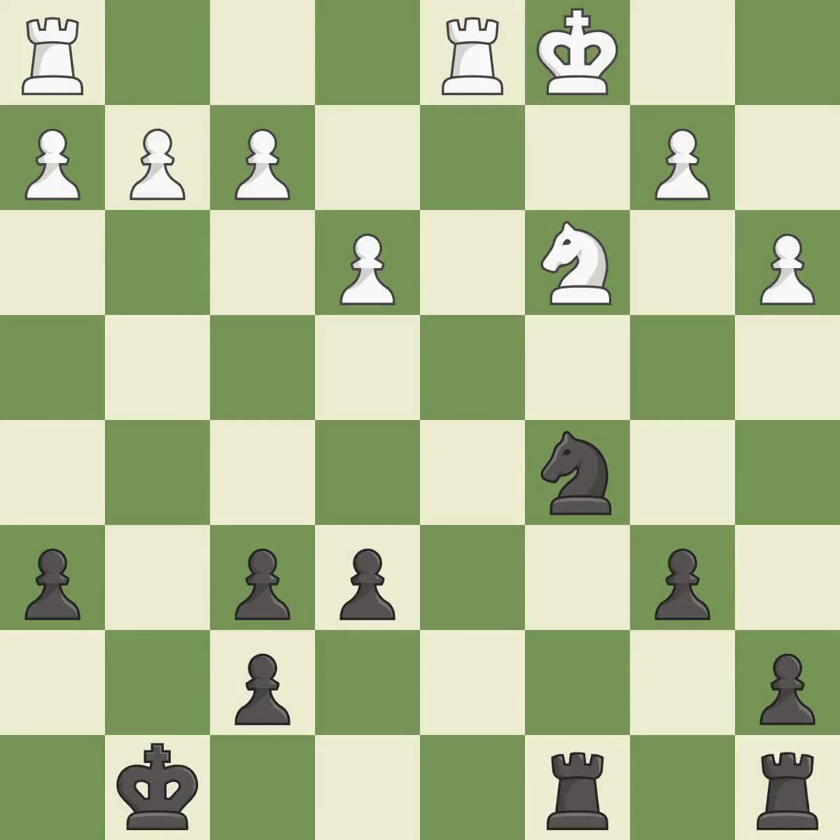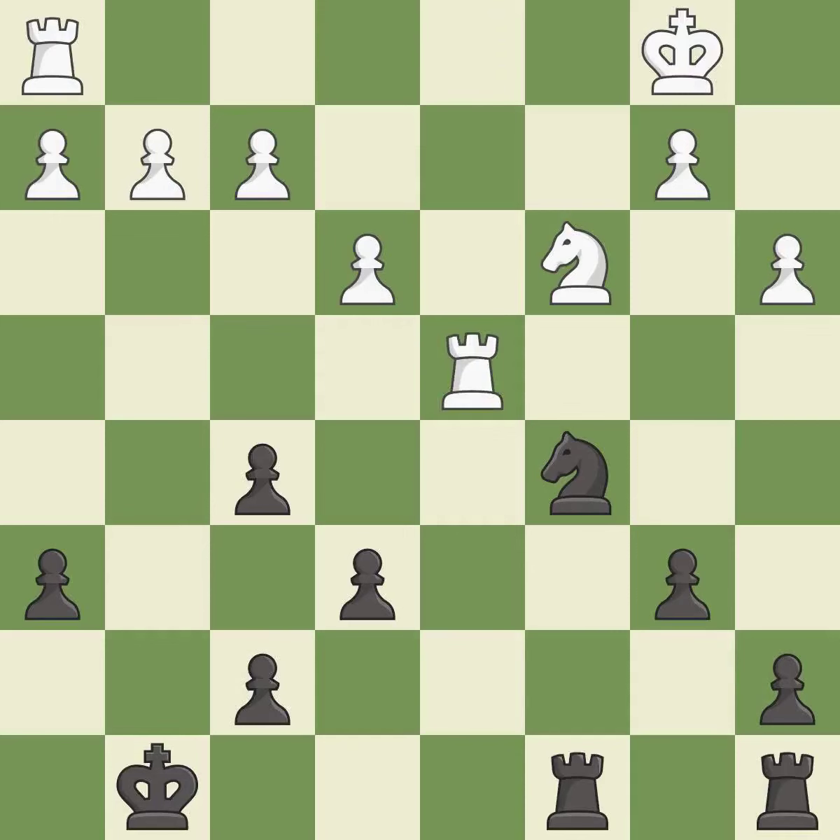This threatens to fork pieces. This prevents the opponent from being able to fork pieces. The rooks are coordinated and powerfully doubled on the file. This wins a tempo by threatening a rook and forcing it to move away.